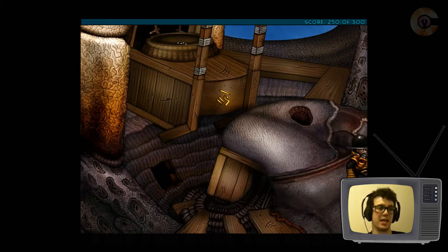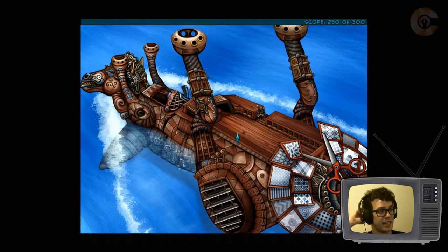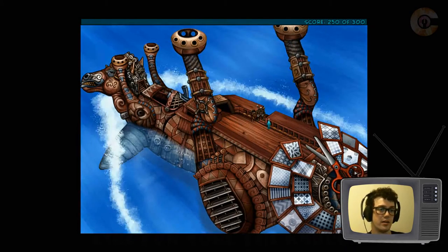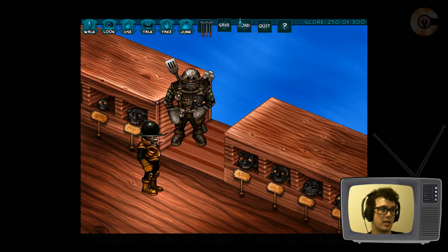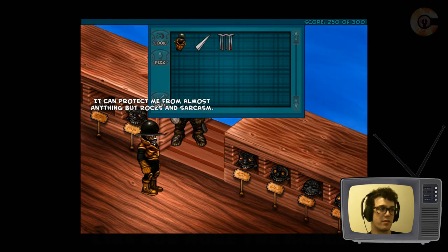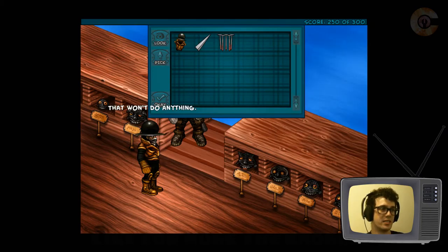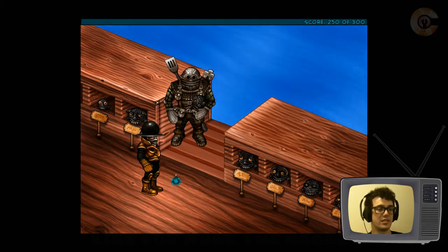What am I missing here? There's gotta be just one more thing I need to grab from somewhere so I can feed these germlings. Maybe I can combine my stuff — we've got an extensive nail collection. Can I combine these things?